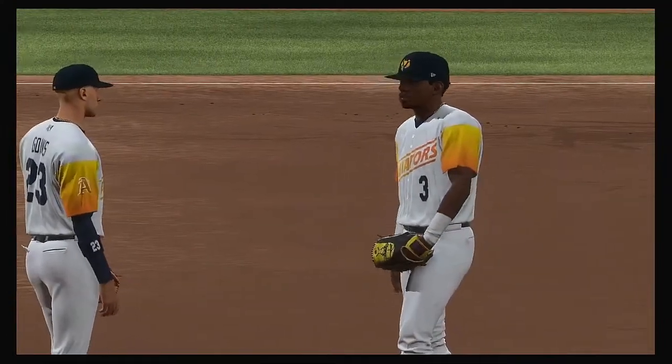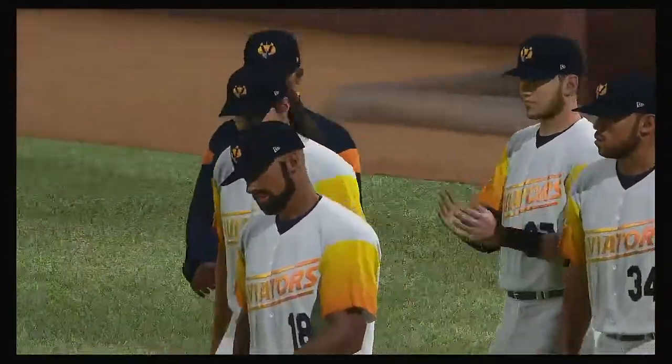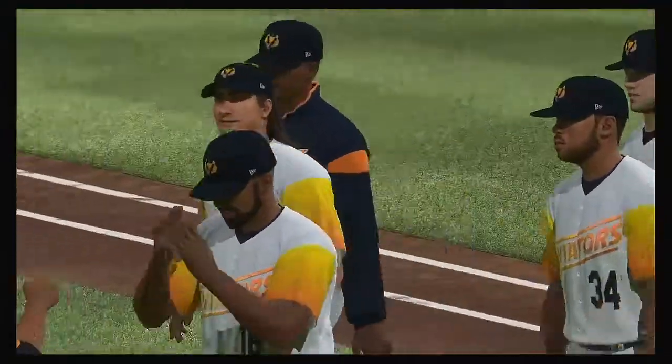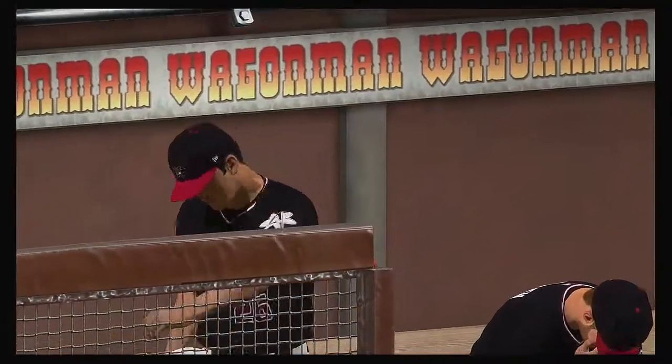Birch Smith claims the win out of the pen — his first. Ryan Rollison struggled and gets the loss after giving up six earned. So that's a wrap here tonight. For Mark DeRosa, Dan Plesac, this is Matt Vasgersian. You've been watching MLB The Show — for more, find us on Twitter at MLB The Show.